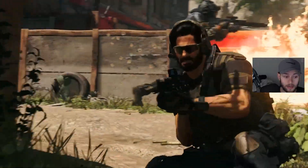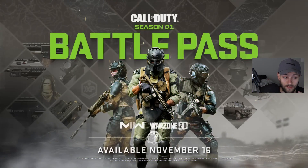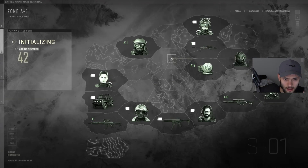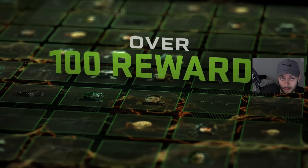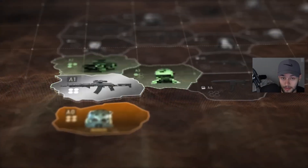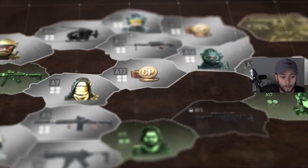Completing sectors will open new ones. You have to complete all of the rewards in that sector, and then you'll have access to choose your own path on this map. As you can see, the map is in a web format where you could go up a little bit, you could go through the middle, you could go down, and as long as you're completing sectors in some type of pathway, you could kind of skip around certain areas.